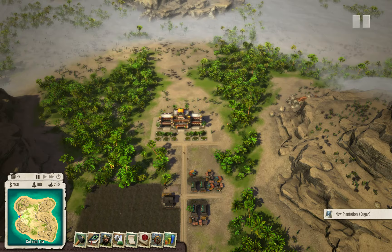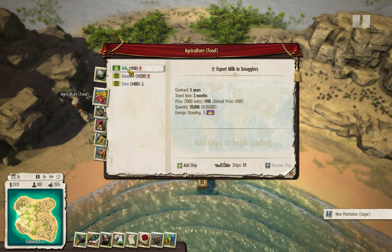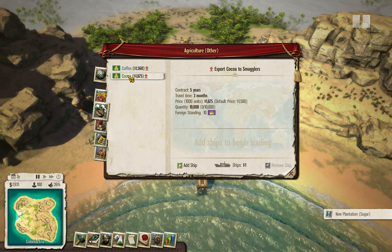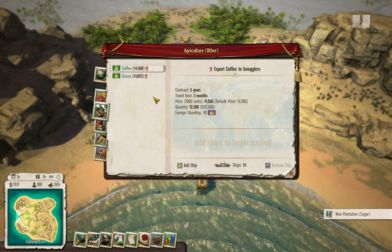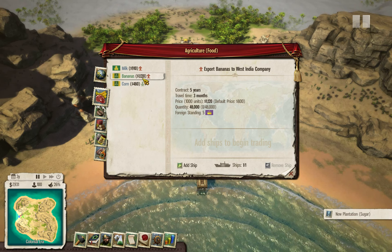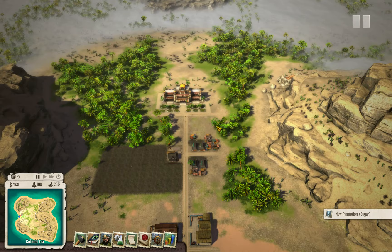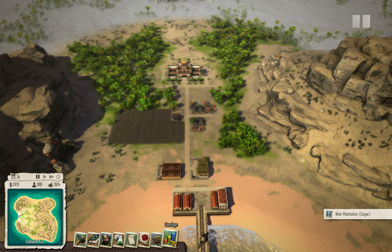First, I want to see my trade routes. We have bananas for the crown, milk for smugglers, coffee for smugglers, and cocoa for smugglers. These two are a bit more profitable than bananas, but I think I will go with bananas anyway. I don't want to upset the crown just yet, and it's not that bad. So that means I want to start growing bananas somewhere. And I need to start growing sugar somewhere as well.